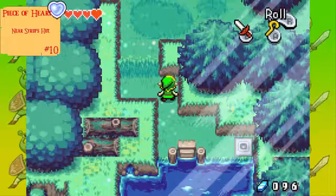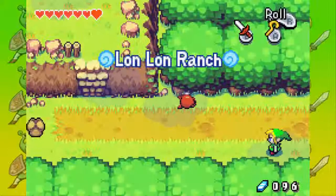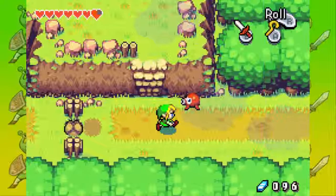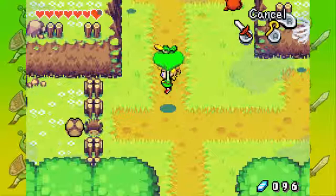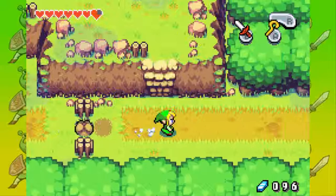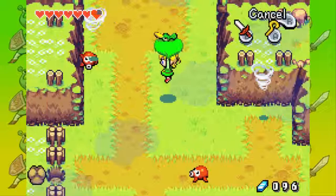Let's go back to Lon Lon Ranch — there are a few things we can do there. Let's push this rock so we can have a quick and easy shortcut. Let's use this to fly up here. Go, Link! Awesome, good job — you're so awesome.